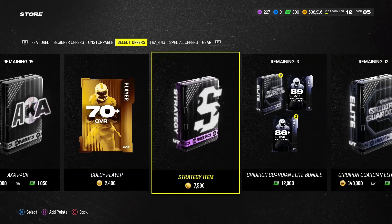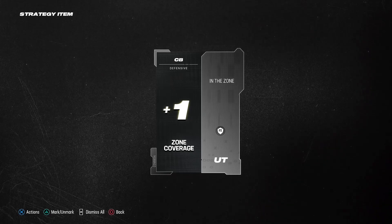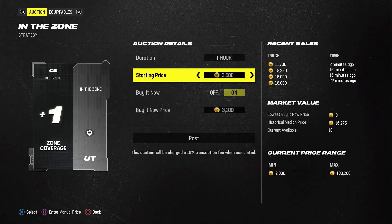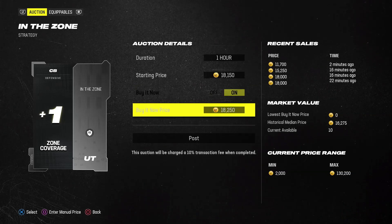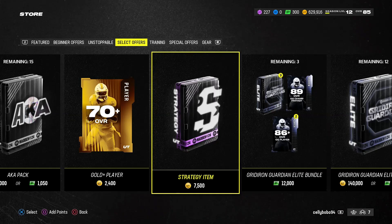What we're going to be doing is buying these strategy items. These strategy items are 7500 a pop, but you can get absolute bangers out of here. This zone coverage one is perfect — there are a lot of other good ones too. This one is selling for 15k right now, so we're going to throw it up for 18k for 24 hours. We just turned 7500 into 18k pre-tax.